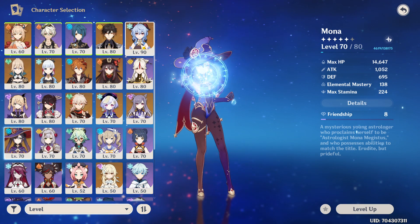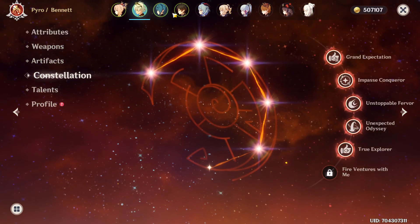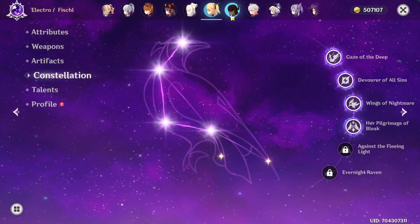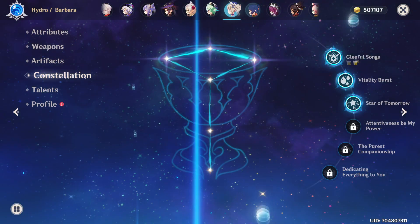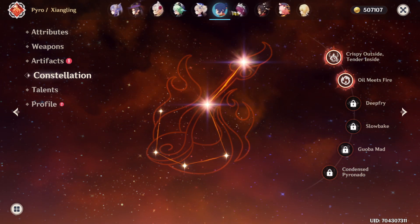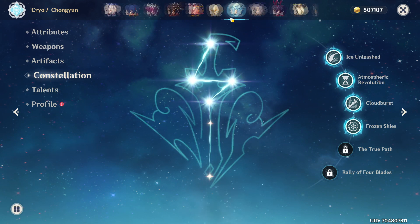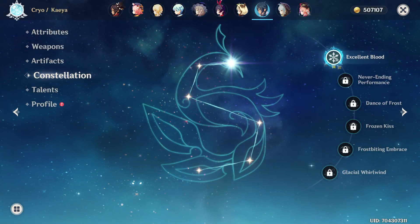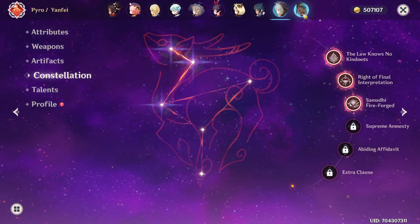I managed to get a lot of characters. I had to play the game obviously, so I didn't outright buy them, but it was pretty decent. For 4-star characters: Bennett's C5, Xingqiu's C6, Ningguang's C2, Beidou's C6 which is very nice, Noelle's C6 - I finally got her, Sucrose's C1, Barbara's C3, Xiangling's C2, Rosaria's C1, Xinyan's C5, Diona's C6, Chongyun's C4, Lisa's C2, Sayu's C3, Kaeya's C1, Razor's C3, and Yanfei's C3.